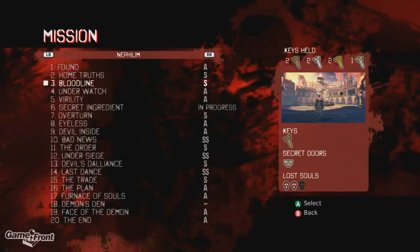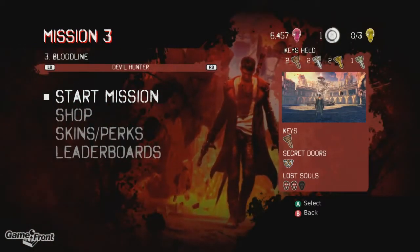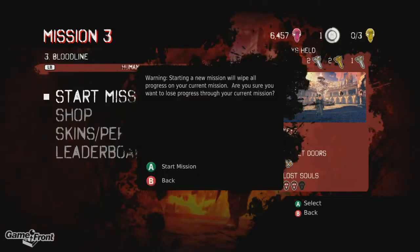A super easy way to knock both of these achievements out of the way is by replaying Mission 3, Bloodlines, after you obtain the air dash. This can also be done on any difficulty to make it even easier.